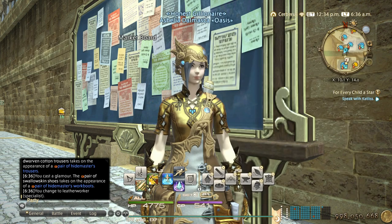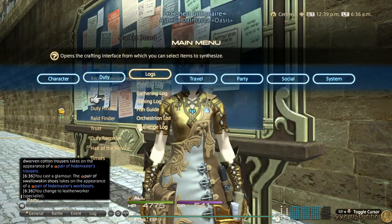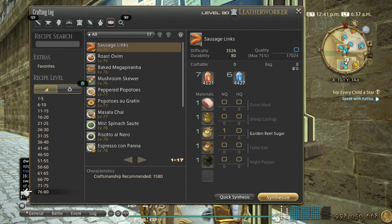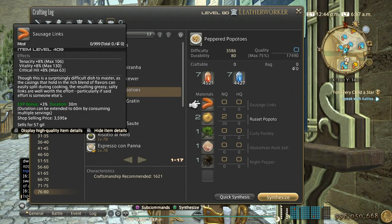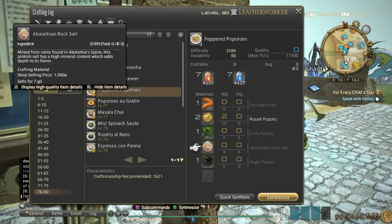Be sure to farm a lot of those. For crafter food, I use blood bouillon base, and for gatherer food — I actually ran out of it recently — I craft pepper popo toast. You can buy the sausage links at the Crystarium Culinarium vendor, so it's just the rest of the materials that you need to get with your botanist and miner.